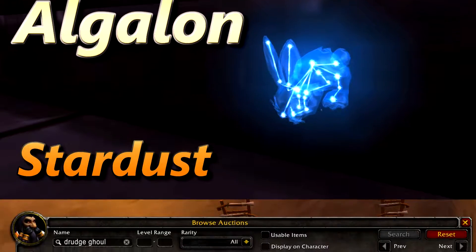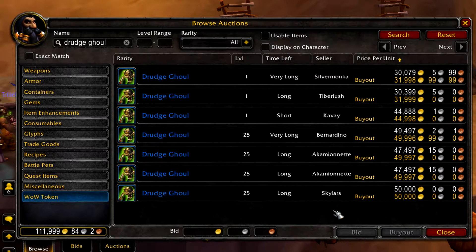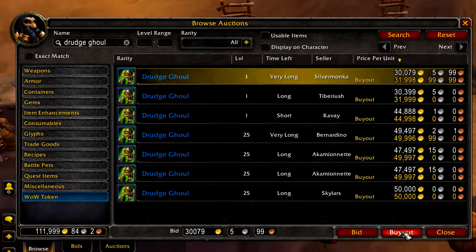To unlock a Celestial Invitation you need to collect all the pets in the Raiding with Leashes: Wrath of the Lich King achievement. All these pets can be acquired from the auction house — most of them are pretty cheap, but some of them can be quite expensive.